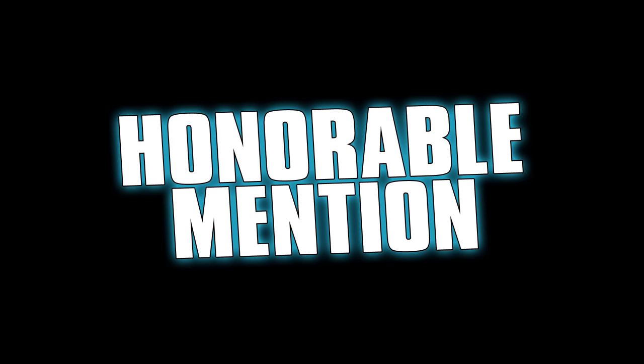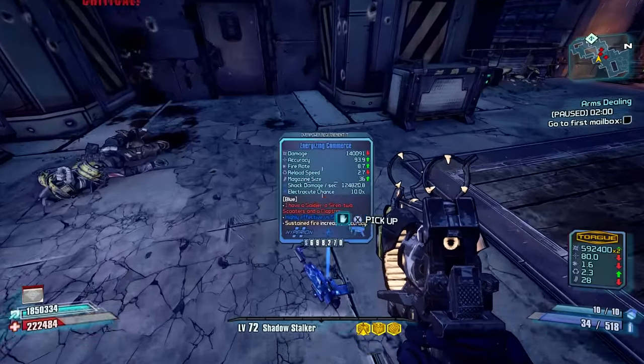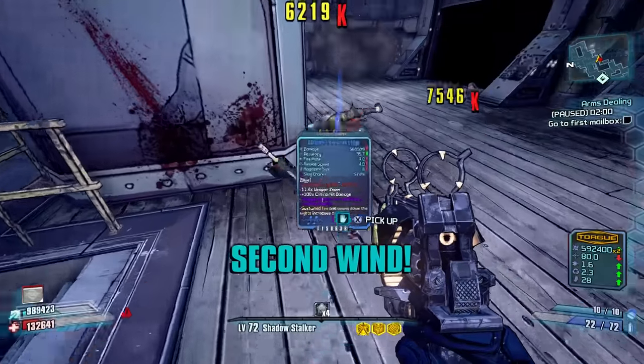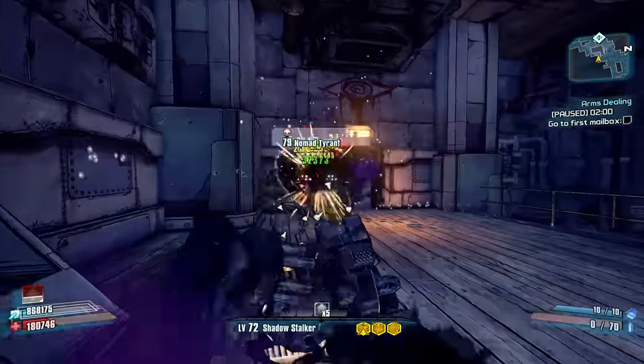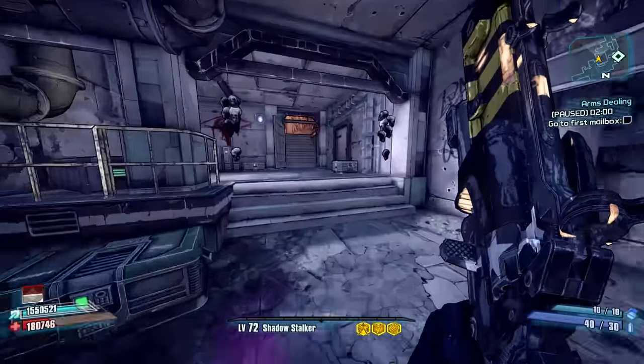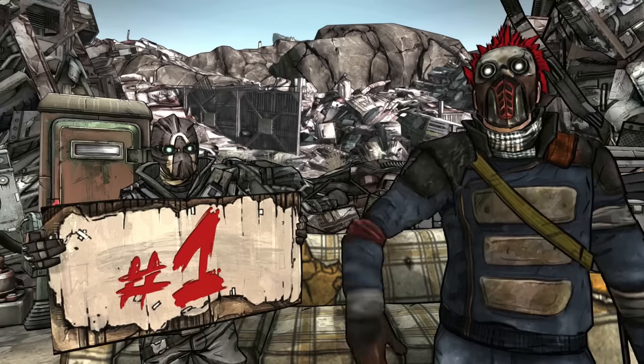Honorable mention goes to Southpaw Steam & Power. Here you can get the Commerce, the Judge, Fremington's Edge, and the Dog shotgun. You also have a chance to get the Emperor SMG from any of the four assassins, and they all have a low chance to drop some of the coolest skins in the game.